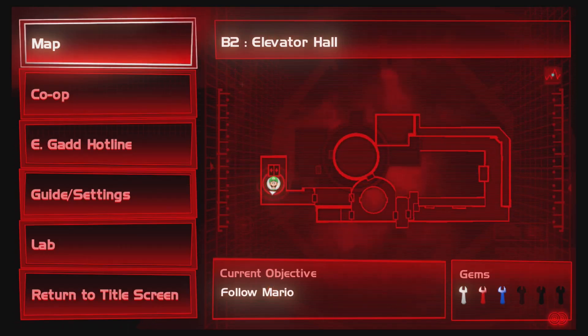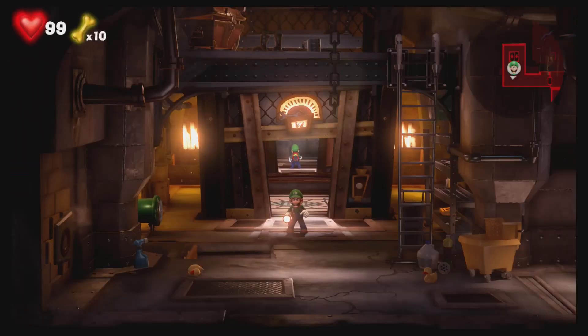Hello everyone, welcome back to Luigi's Mansion 3. Valro's here. So this video is just going to be us collecting the rest of the gems. I'm starting at the lowest level, which is basement 2, and we can see we already have three of the gems — the white, the red, and the blue. So we're going to find the rest of the three, but this video is going to be a lot of cutting in and out, possibly.